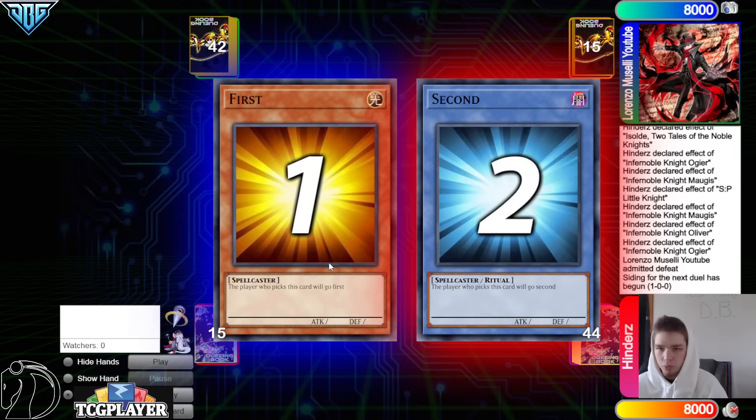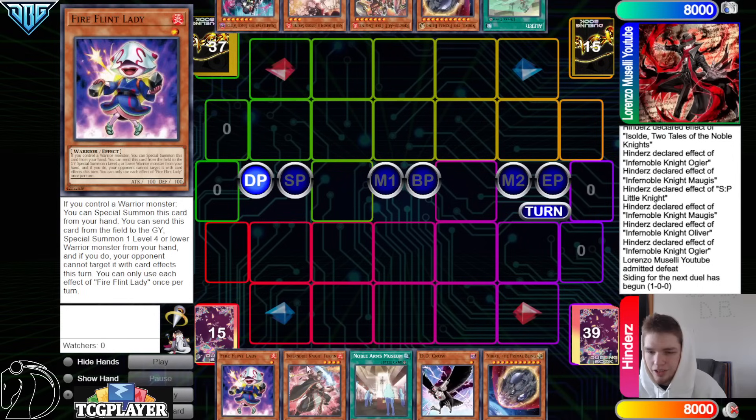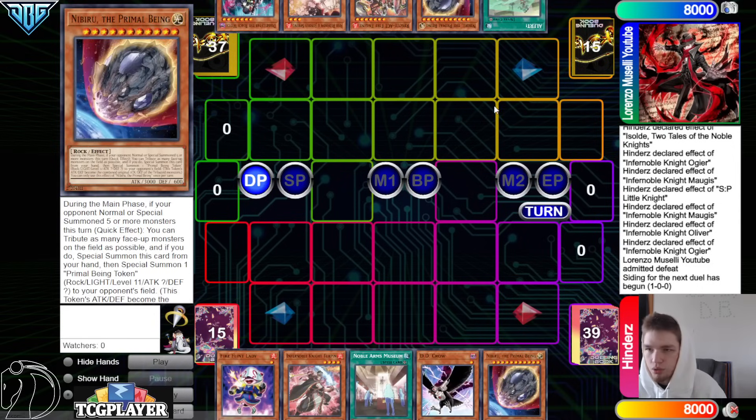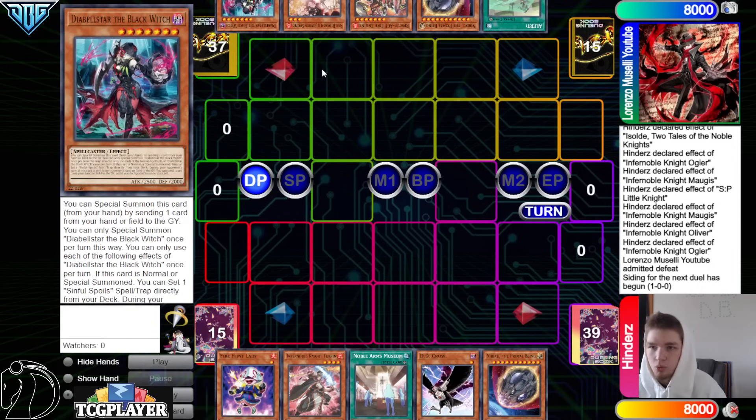Moving on to game two now — Rescue Ace goes first. Opening hands: we got Fireflint, Lady, Turpin, Museum, DD Crow, Nib. They have Alert, Nib, Fire Engine, Ash, and Black Witch.